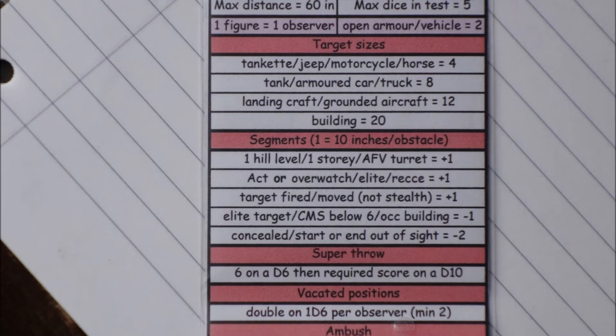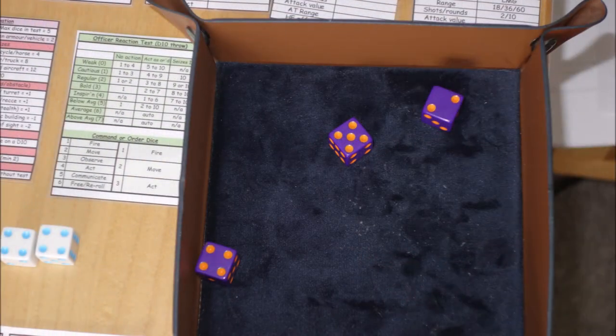We've got two figures in the truck — a truck observing counts as two — looking at a target group of 14: 12 figures, plus one for the light machine gun, and one for the PIAT. So two times 14 is 28, rounded up, they're going to throw 3d6. The range is 16 inches, so one segment every 10 inches — that's two segments. There are two hedges in the way — four segments — but the target was moving, making it easier by one segment, so they've got to score three or more on 3d6.